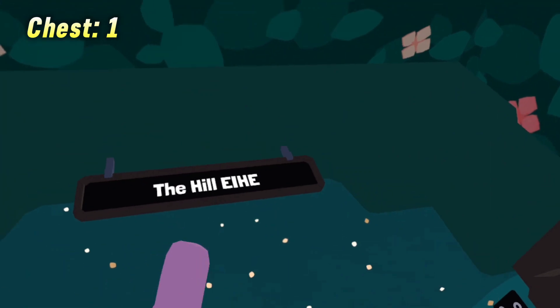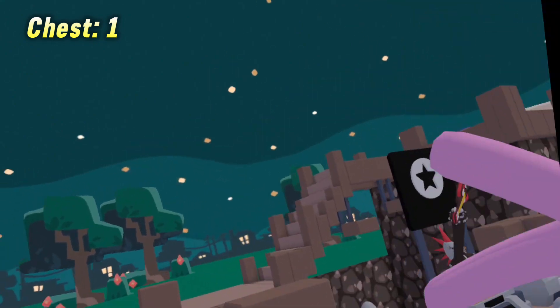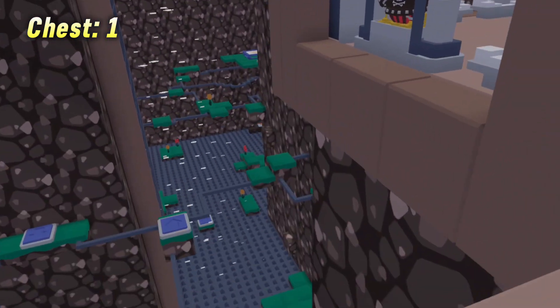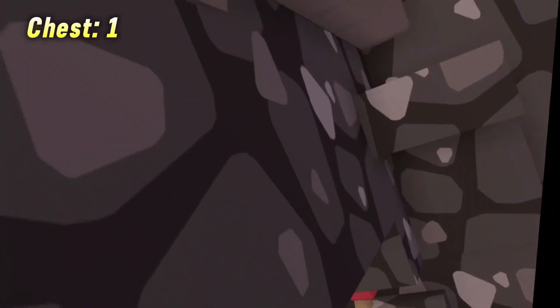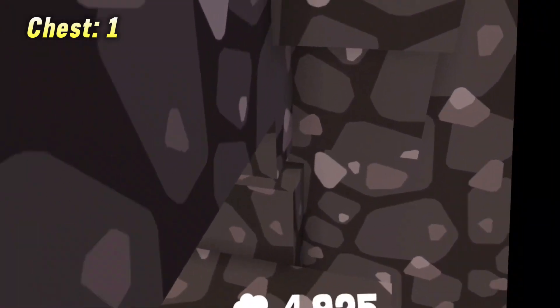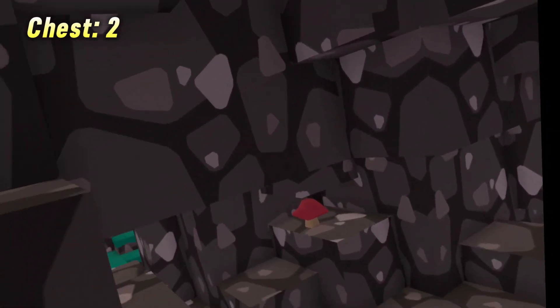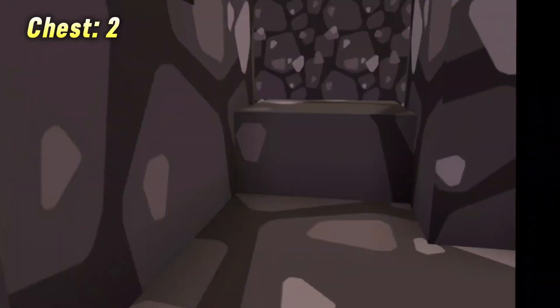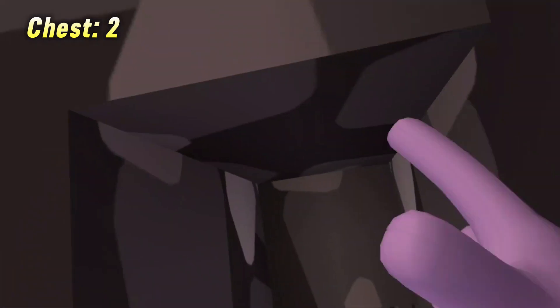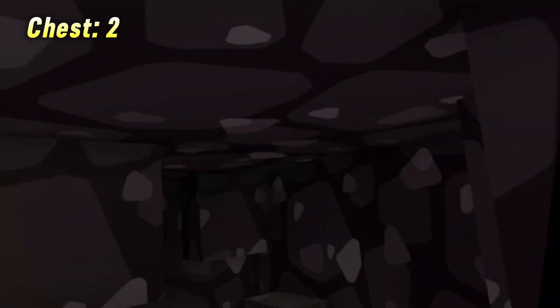The next map is The Hill. For the five chests, we're gonna start over here — you're gonna have to build for this one. There's gonna be a block right here that I just remove, and then we're gonna go down into the cave.